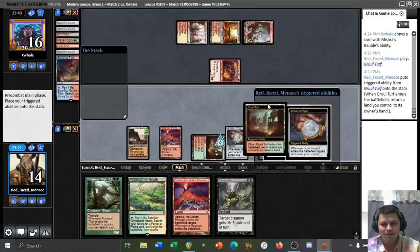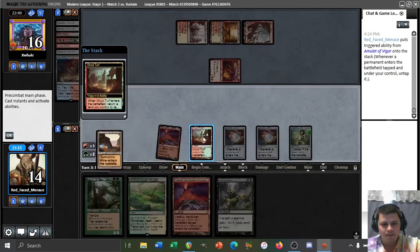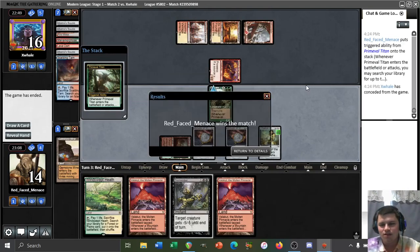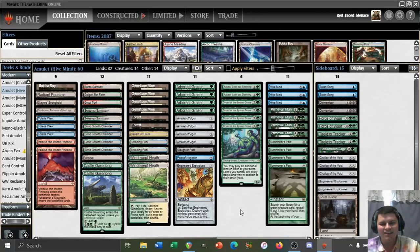Too bad we have to sacrifice our gemstone mine — it is a price I'm willing to pay. We'll pick up the Valakut here to have maximum mana in play, and now we just have the boros garrison, slayer stronghold, and sun home kill. That match was extremely easy. Don't know how much work, if any, the chalice on one did. Gemstone mine is already showing its teeth here — just being the perfect untapped source. I'll see you guys in the next one. This is Red Face Menace signing off.